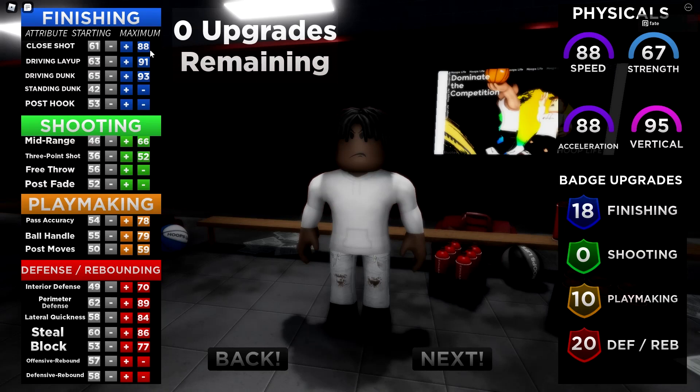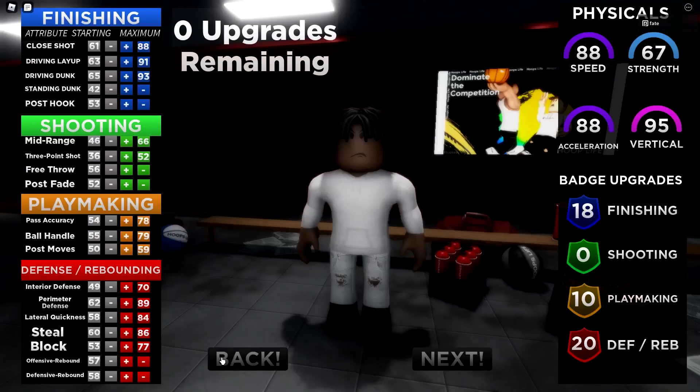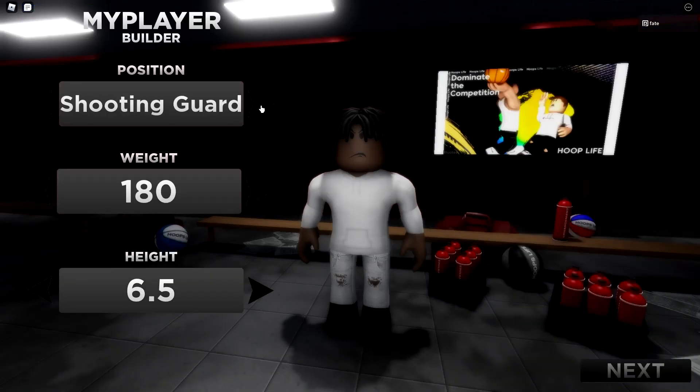This build is good for everything except shooting — 18 finishing badges, 10 playmaking badges, and 20 defensive badges. You can decently do ball handles, but you're not going to make three-point shots or heavily contested twos unless you're bailed out. The defense is great though. After that you should have made a Heart Crushing Point.